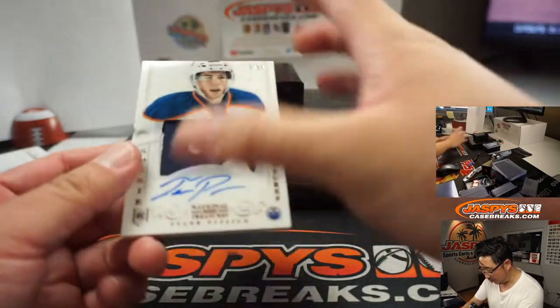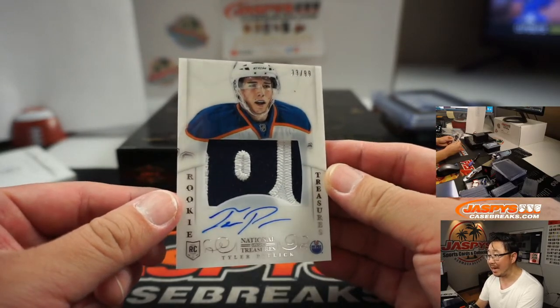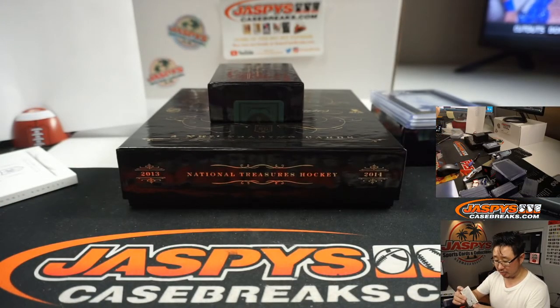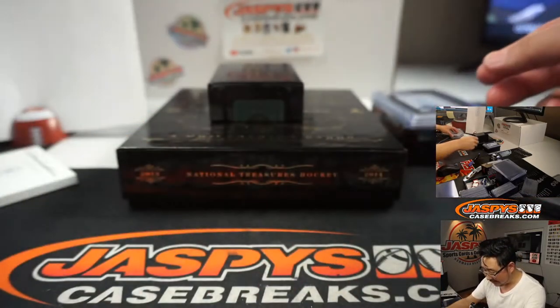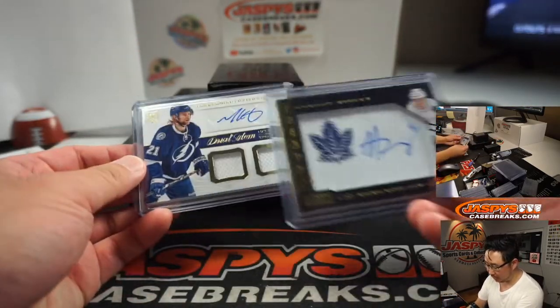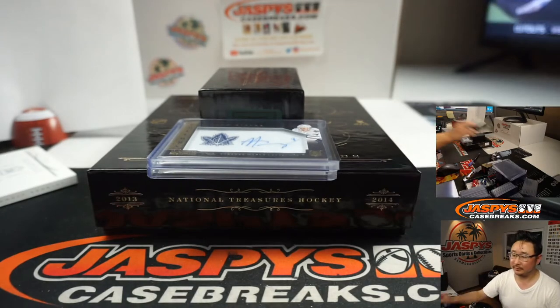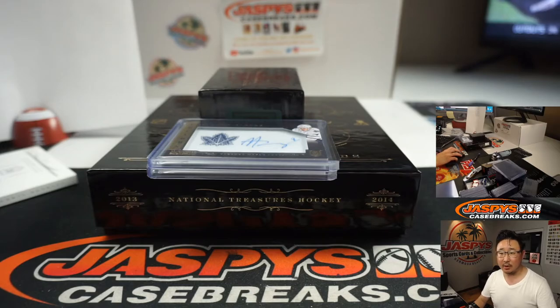And the last one — rookie patch and autograph, Tyler Pitlick, 33 out of 99. Is he good? John Stallone with number three, last spot mojo. Not really, says Ryan. Eh, says Chris Murphy. So judging from the crowd reaction, this Morgan Riley that's going to be randomized is the biggest hit of the box — an excellent defenseman, says Chris Murphy.